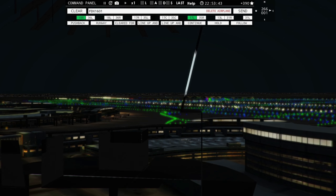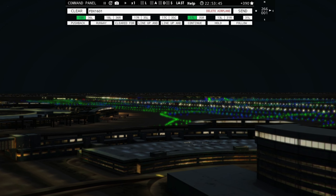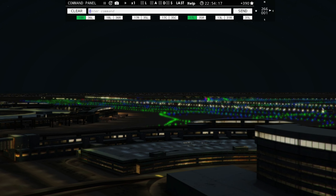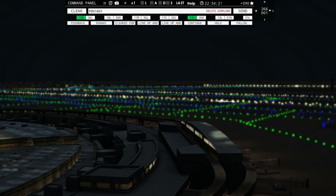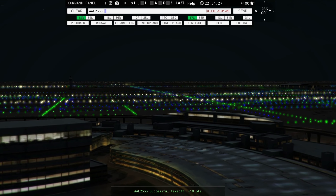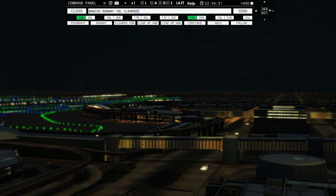Ground 17 right, pushback approved — FedEx 1601. We've got everybody moving. Let's get Spirit Wings across — Spirit Wings 903, continue taxi, cross runway 18 left. American 2394, contact departure on 125.125. I'll take the radar off so you can look out the window. American 2555, wind 266 at 1 knot, runway 17 right, cleared for takeoff.